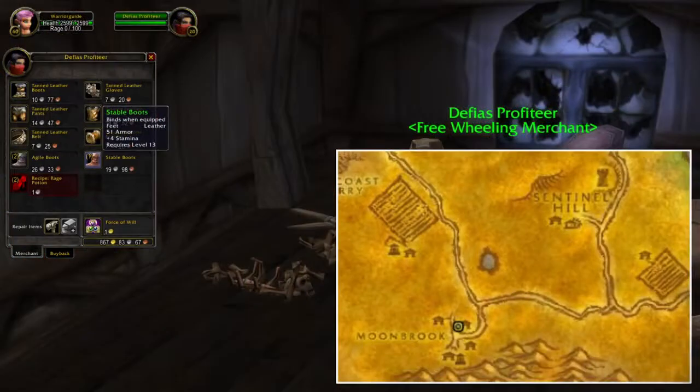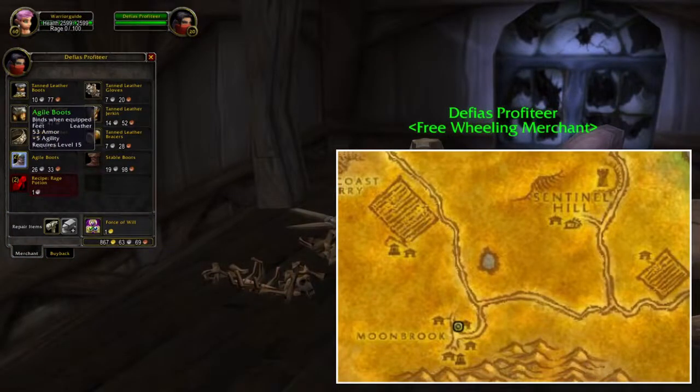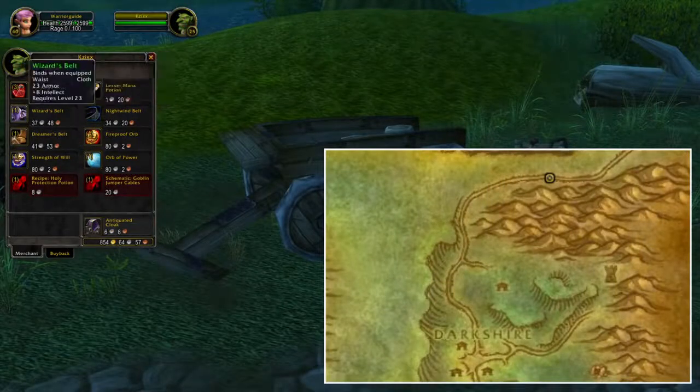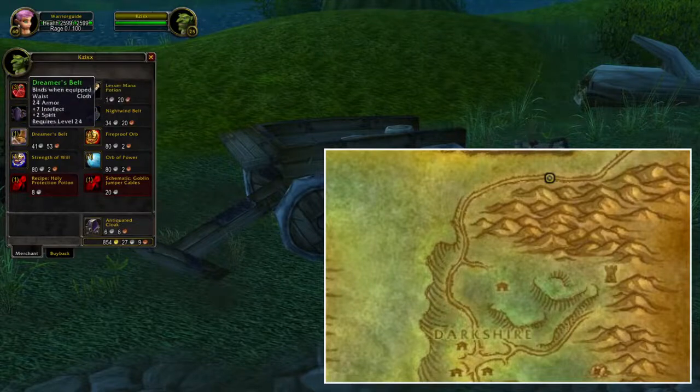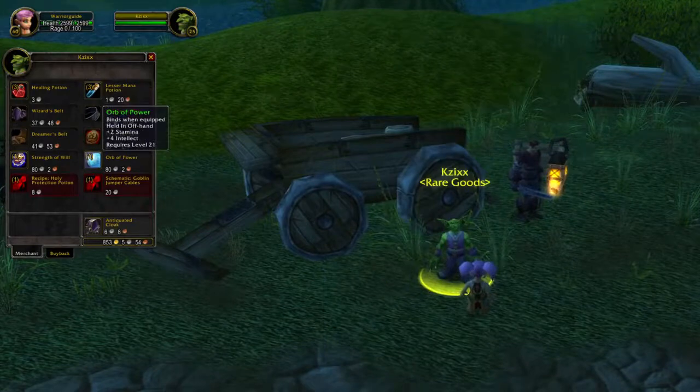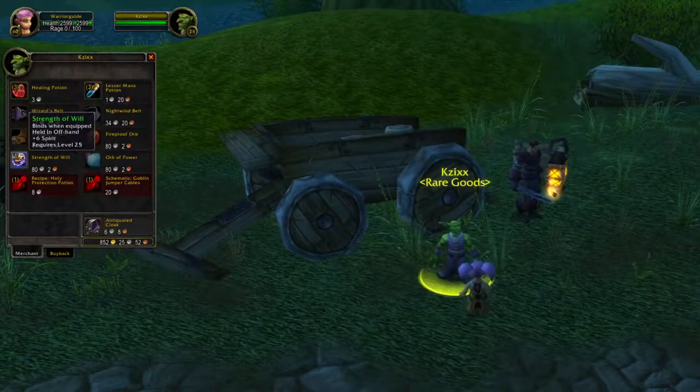The next one is located in Moonbrook in Westfall, and for Alliance it's a lot easier to get to this location. The next NPC is located in Duskwood, and this goblin is selling different kinds of cloth and offhands. So if you play a caster, I would definitely recommend you to check out this NPC.